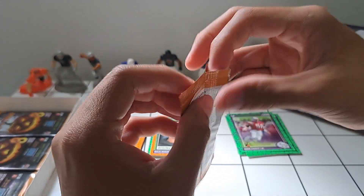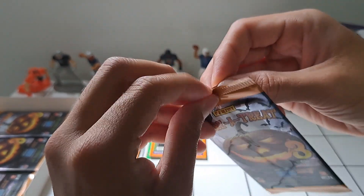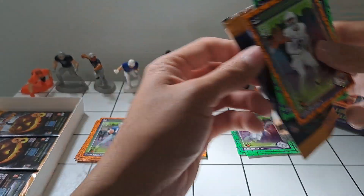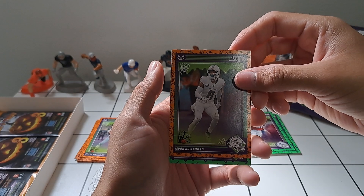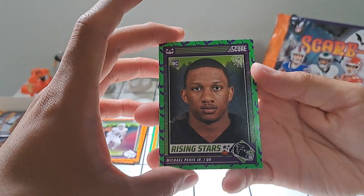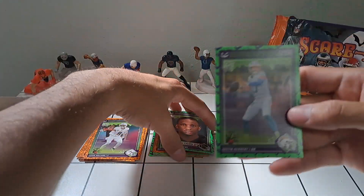Unfortunately still no Caleb Williams, no Jaden Daniels, but there's still hope — we've got quite a few packs to go through. Juan Holland, another Michael Pennix Jr., and Justin Herbert. It'll be interesting to see what Herbert does this season.